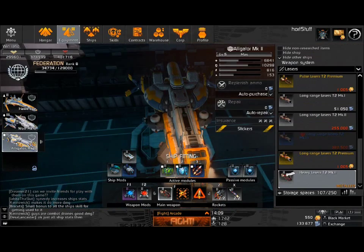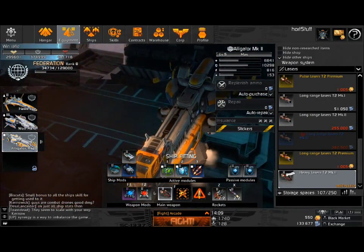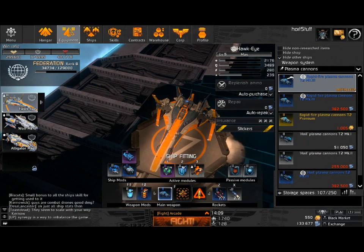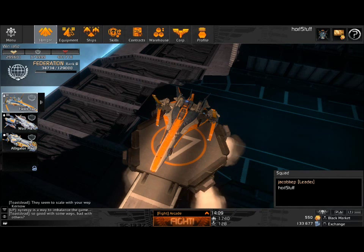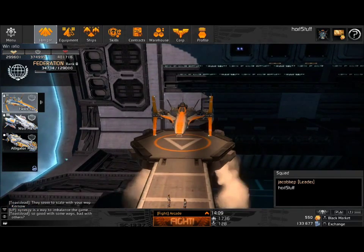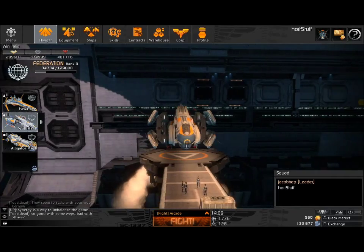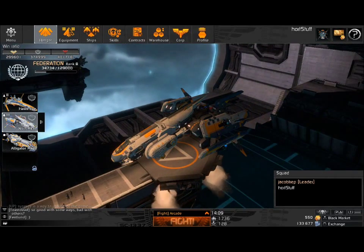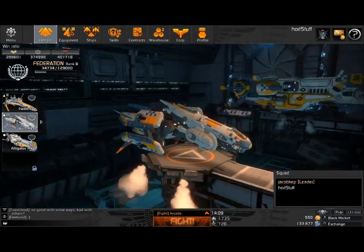You outfit the frigate with the best lasers you can find and it'll take you far. To give a quick overview, there are three different factions. This takes place after Earth is wiped out, and the remaining humans have divided into three different factions, all altered in some way. You've got the Empire, which is your basic marine, militarized faction.